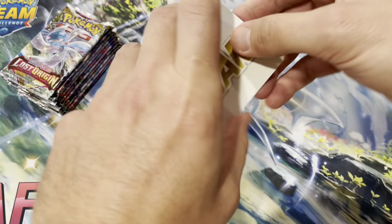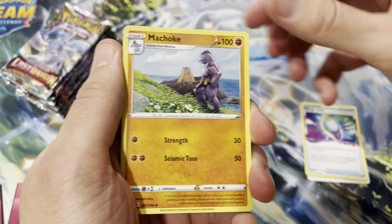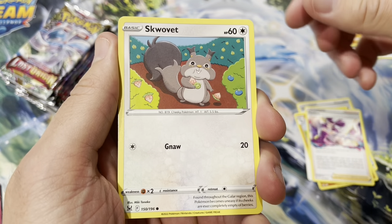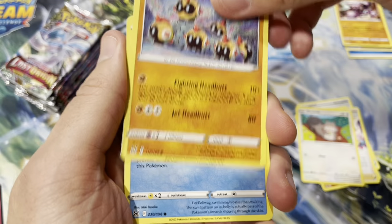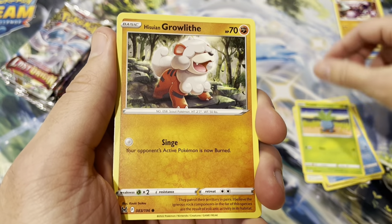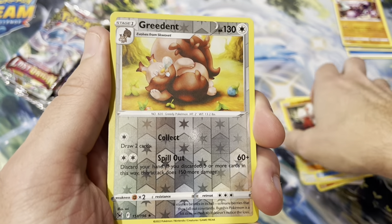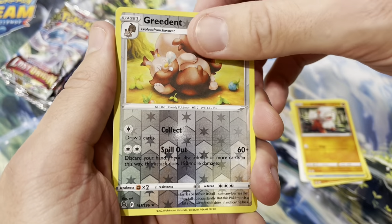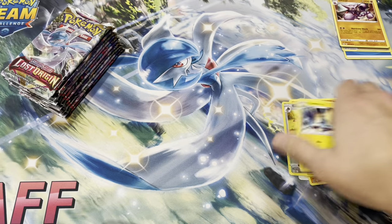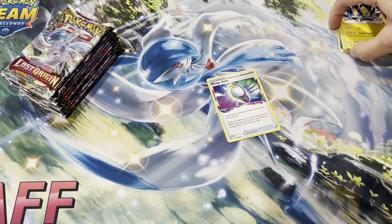Looks like we got a V Star marker. Mirage Gate - nice, the choke! Fantina, Squawkabilly, Phalanx, Poliwag, Oddish again, Growlithe again, and a reverse Greedent. And a regular rare Manectric. Not much there - Mirage Gate's about the best card we got so far.